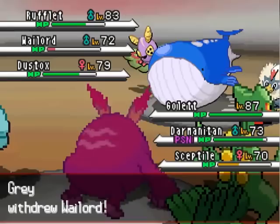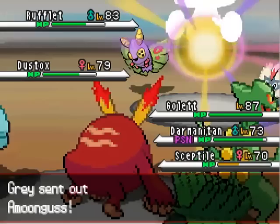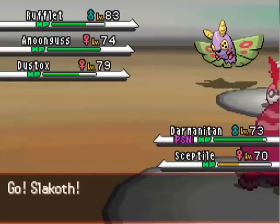Darmanitan is poisoned, but it didn't have a Toxic Orb or something. I'm still a little sick, folks. Anyway, now Hitmontop's gonna come out. Knowing that the Solar Beam is aimed for me, I go ahead and switch out into Slakoth. Yes, Slakoth.